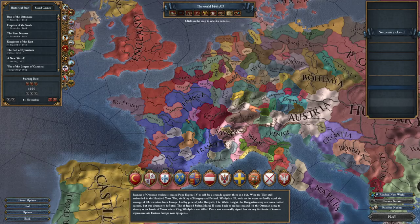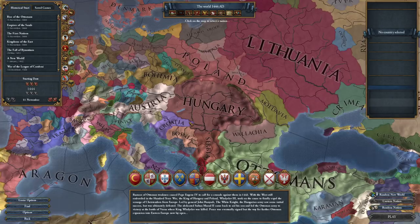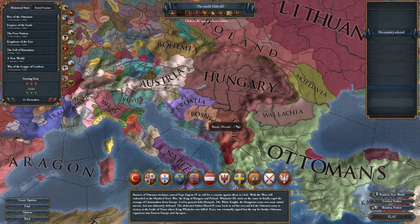France has been broken up into a few smaller vassals. We've got some new countries here. Croatia is now a personal union under Hungary. We've got some Herzegovina going on over here, some Bosnia stuff. Yeah, a lot has changed.